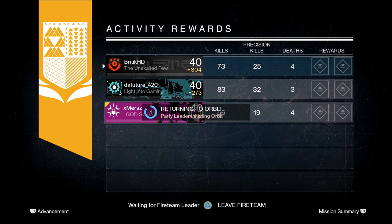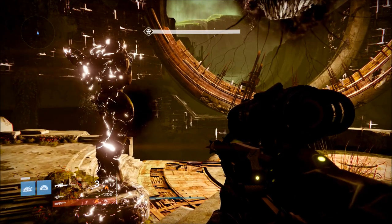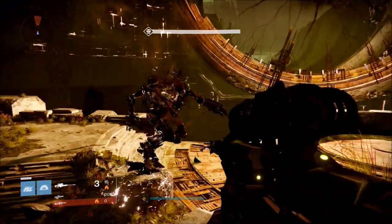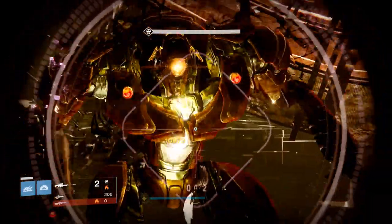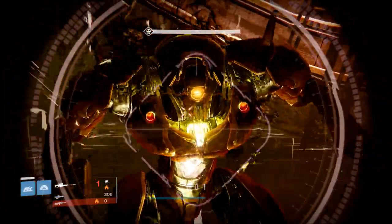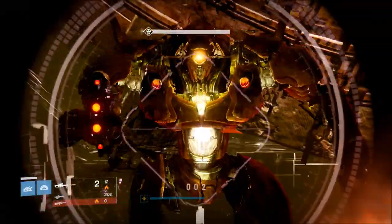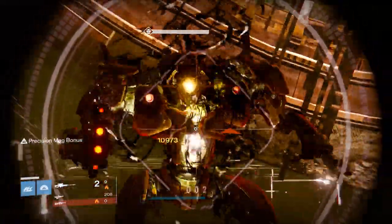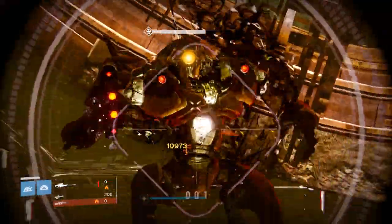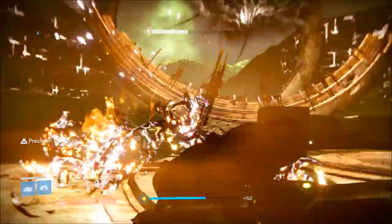Let's jump into the gameplay and see how this thing performs, in case you've never seen the Black Hammer. Here we're going up against one of the final statues in the Black Garden — I was farming for exotics, so I figured kill two birds with one stone and try this out on the boss I'm going to be killing over and over. As long as you have patience and good recoil control, you can just keep shooting the boss in the same spot and you will never have to reload until you run out of ammo in the reserves. Use this on big bosses with large precision hit spots, like the Devil Walkers.